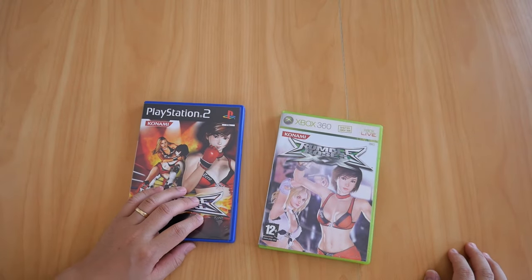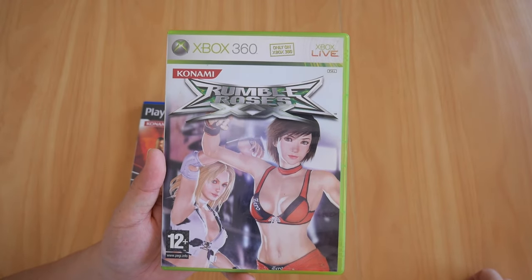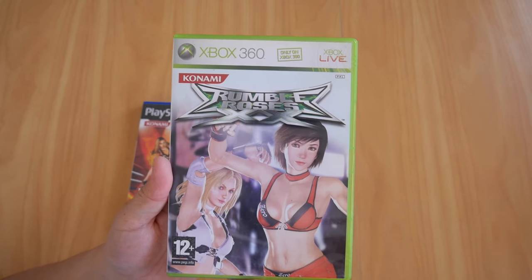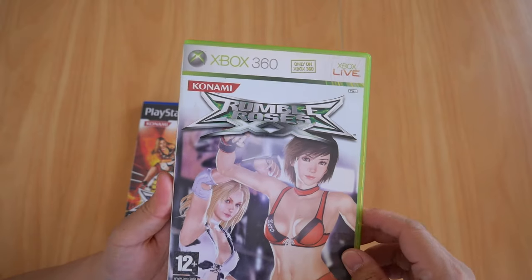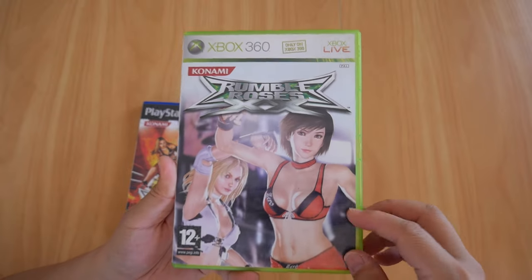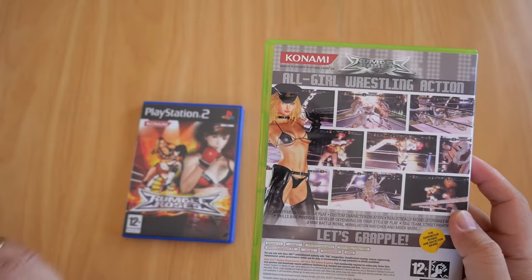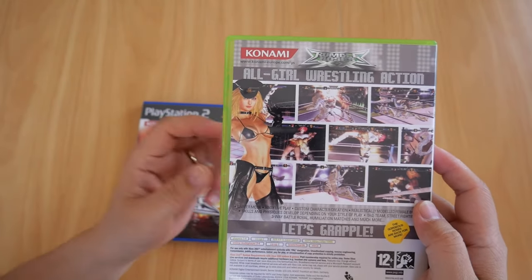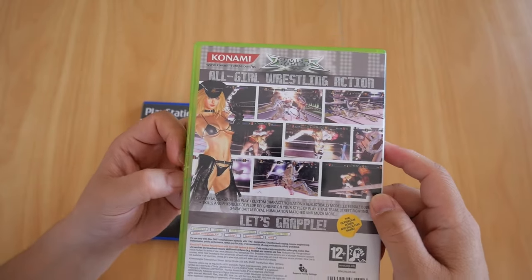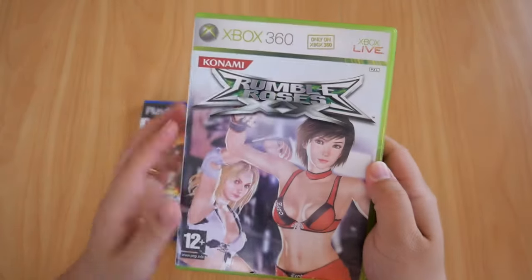Now we move on to the sequel. Why it only appeared on Xbox 360 instead of PS2 is beyond me — maybe it's something to do with the graphics capability of the Xbox 360 compared to the PS2. But anyway, this game does not have a story mode. And as far as I know, there are no new characters added. It has an online mode where you can fight other people, and another online mode that lets you upload or download images from the game's photoshoot mode. It also has a character customization mode, which was not present in the first game. There's the back of it.